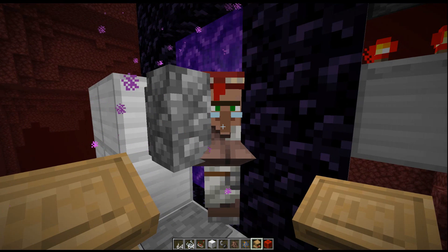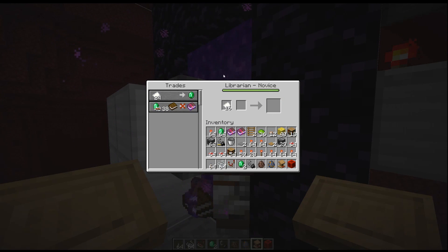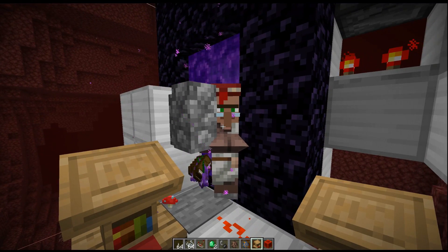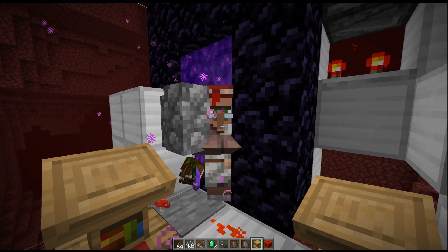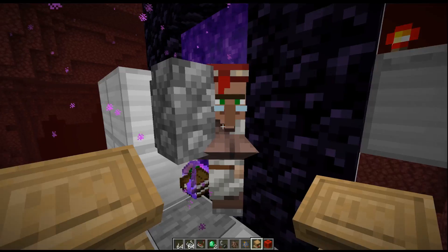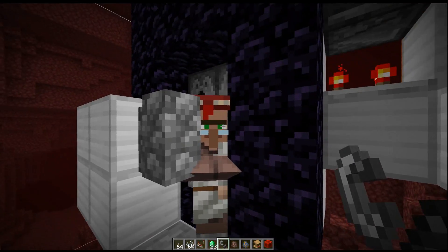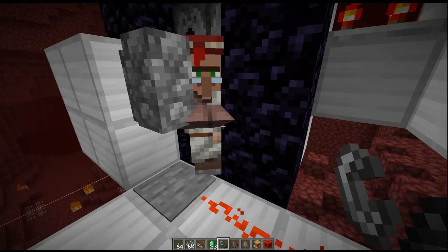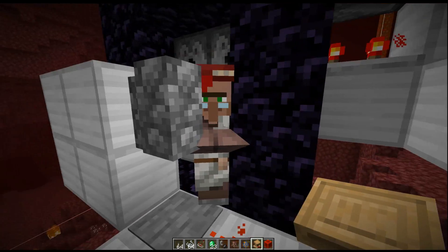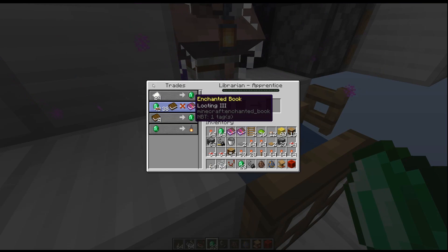Now if you want to make sure he doesn't lose his trades when going through a portal, all you have to do is advance him into the next level. So I went ahead and filled up his whole XP bar here — he's a novice, and as soon as you leave the trade he'll refresh with the little regen bubbles. This actually regenerates him if he took any damage. Now if you right-click him, you can see he is now an apprentice. When he goes through portals, you don't have to worry about him losing any of his trades. Alternatively, make sure there is a workstation on both sides of the portal.